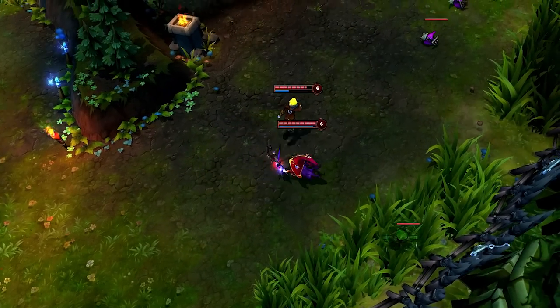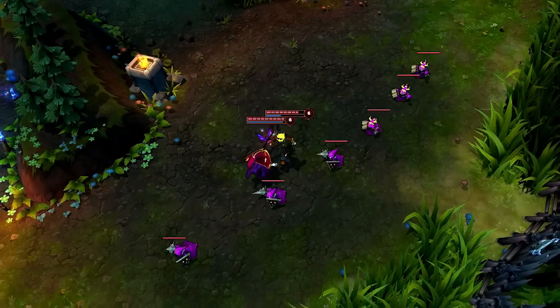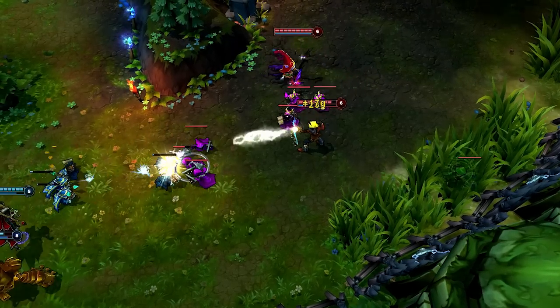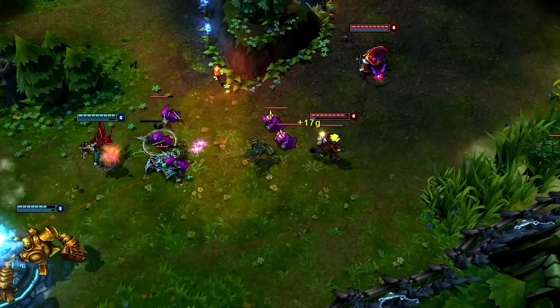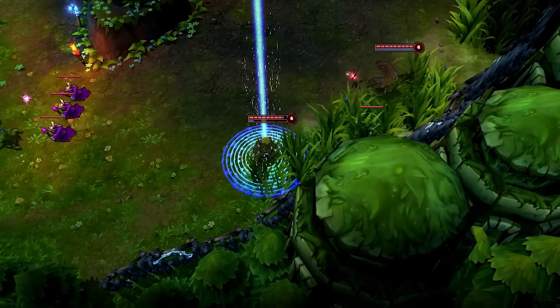After hitting level 6, it's often a good idea to clear out the minion wave with True Shot Barrage and recall for items. I wait for the minions to get out from under the enemy turret, line up and hit everything with True Shot Barrage. It's important that you pay close attention after, as all the minions will be very low and the gold could be stolen by your own minions. Basic attacks and Mystic Shots pick up the kills and I head to the brush to recall.